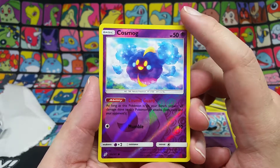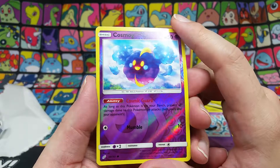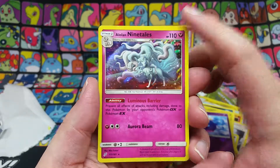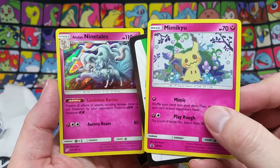We get a reverse Cosmog — that's actually a pretty cool hit in my opinion. Soon enough the Sun and Moon base set Cosmogs will rotate out and everybody will have to switch to the Team Up one onwards, so very nice to get a reverse of that. And the rare for the pack is an Alolan Ninetales holo — very suiting to get two fairy Pokemon side by side like that.